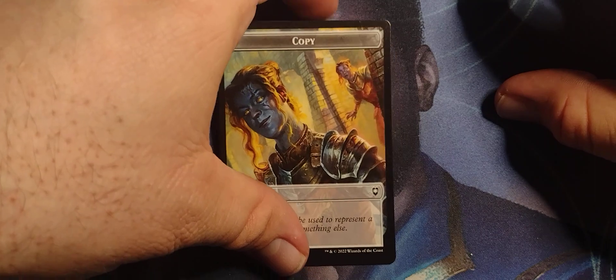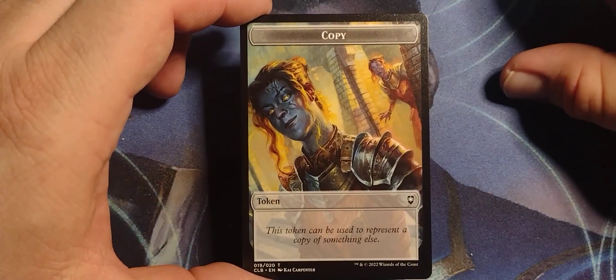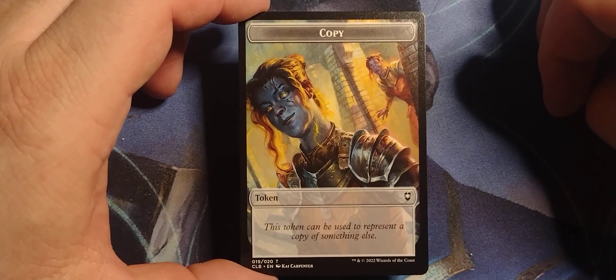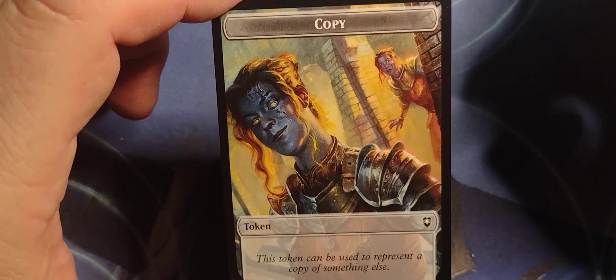And we got a token — a copy of a token, or token of a copy. This token can be used to represent a copy of something else. She looks just about as shocked as we are about it.